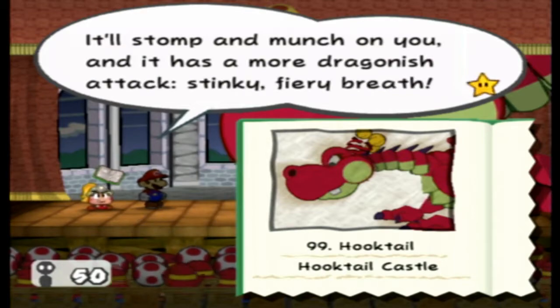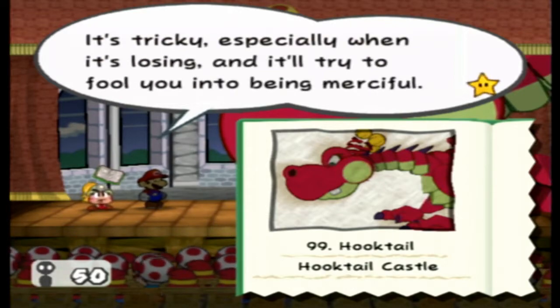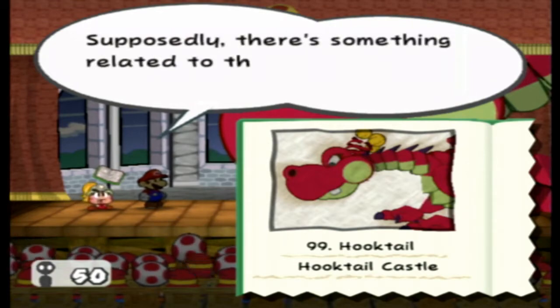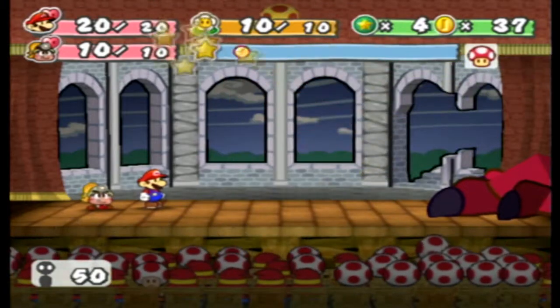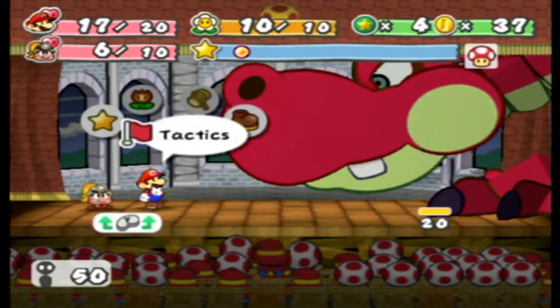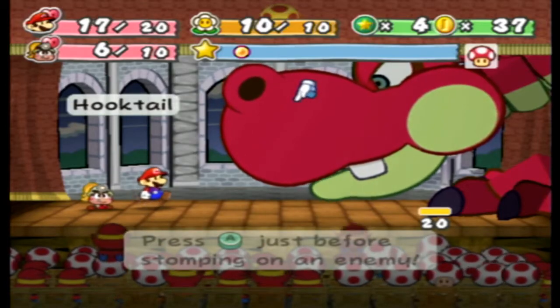She'll stomp and munch on you, and she has a more dragonish attack — stinky fiery breath. It's tricky especially when she's losing, and she'll try to fool you into being merciful. One more thing: she hates things that start with 'cur' and end with 'ikit.' Supposedly there's something related to that somewhere in this castle — did we find it? We did, and I got burned for it. But let's expose her weakness for massive damage.